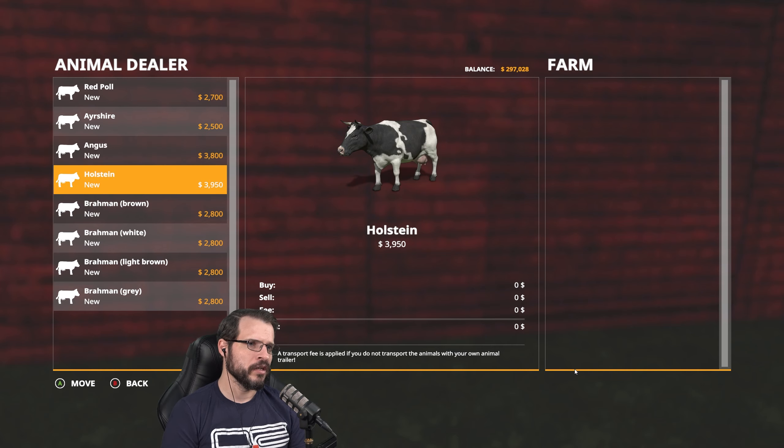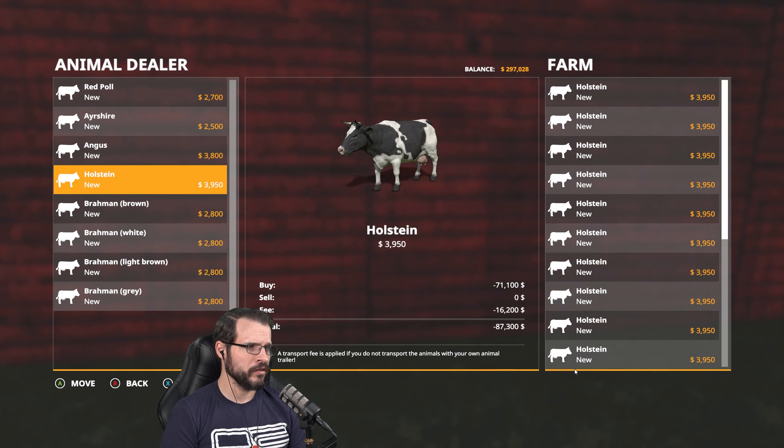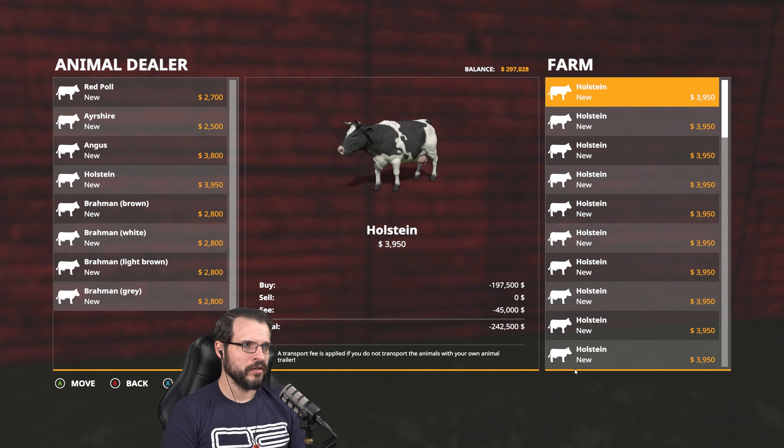We're going to go with a dairy farm for now. We might do some Angus in later, but for now we're going to do some Holsteins, which does limit how many we're going to be able to do. Starting off with 50 is going to be a little tight on the money, so we might have to start off with 40. We'll start with 40.